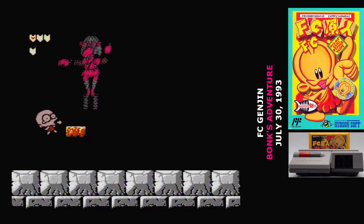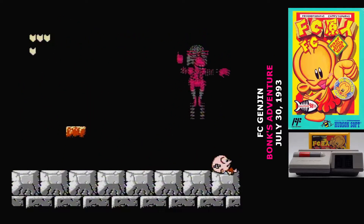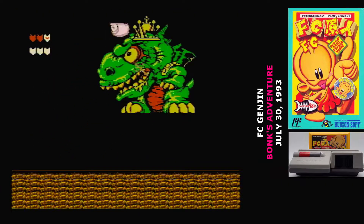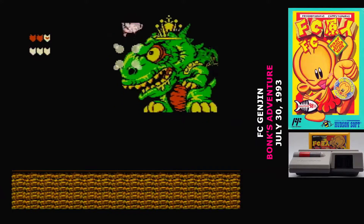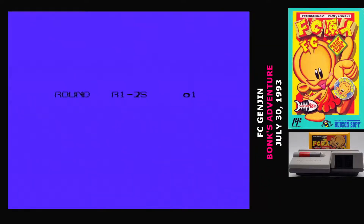If you do get killed, you'll revive exactly where you are, but you have to press start to begin your next life. Fortunately, FC Genjin is a pretty easy game. I managed to complete it in my hour-long recording session, and it's been a long time since I've played this one. If for some reason you do find the game to be challenging, a level select is available by pressing and holding left, down, A, B, select, and then pressing start. It only works when you power the system on, though.